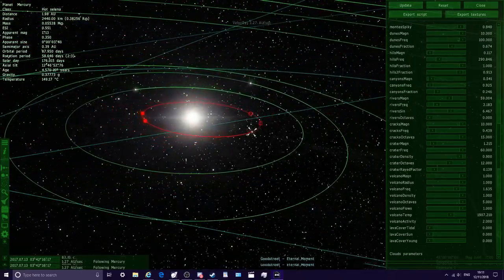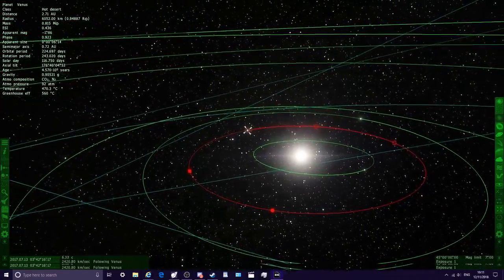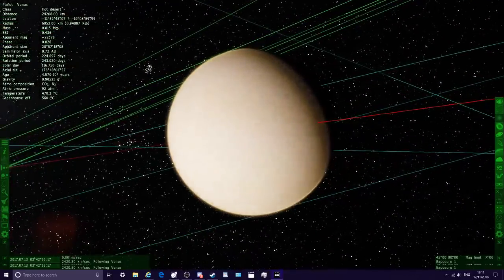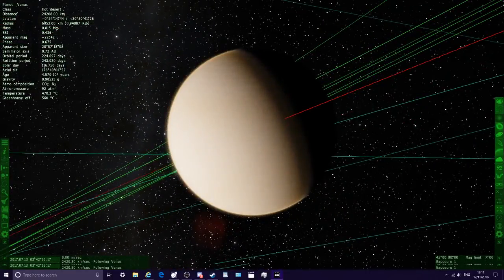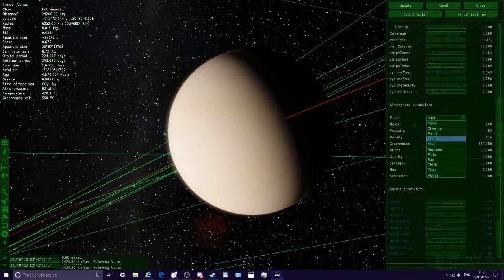So we'll head to Venus next. Now we should be able to customise Venus. I'm going to try and make this green. If we open these options and go to atmosphere, going to chlorine should give it a green tint — similar to what the sandbox one looks like. And then if we change it we can get an Earth-coloured Venus, Mars-coloured Venus, even like a Jupiter, Neptune, Pluto, or the sun as well. Check all these out.